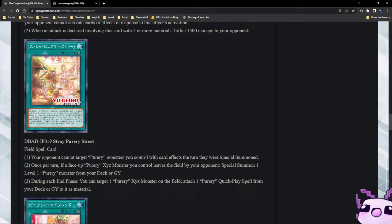We have Stray Puri — your opponent cannot target Puri monsters you control with card effects the turn that they were special summoned. That's hand trap protection from Nibiru and Impermanence — pretty good. Once per turn, if a Puri Xyz monster you control leaves your field by your opponent's card effect, special summon one level one Puri monster from your deck or graveyard. During each end phase, you can target one Puri Xyz monster on the field and attach one Puri quick-play spell card from your deck or graveyard to it as material.